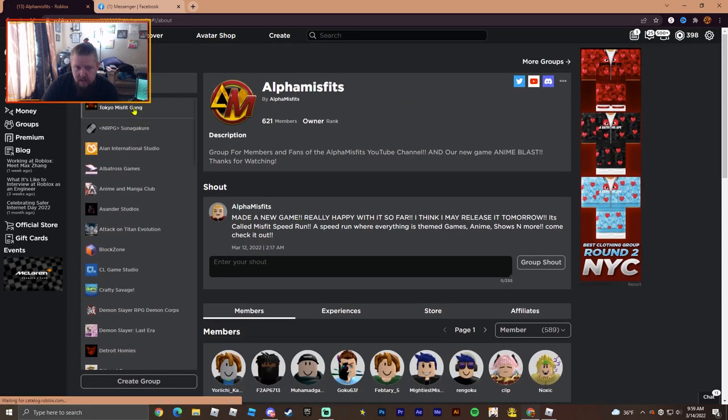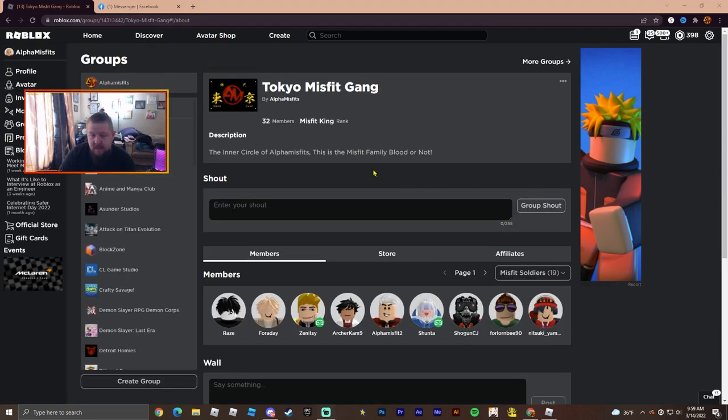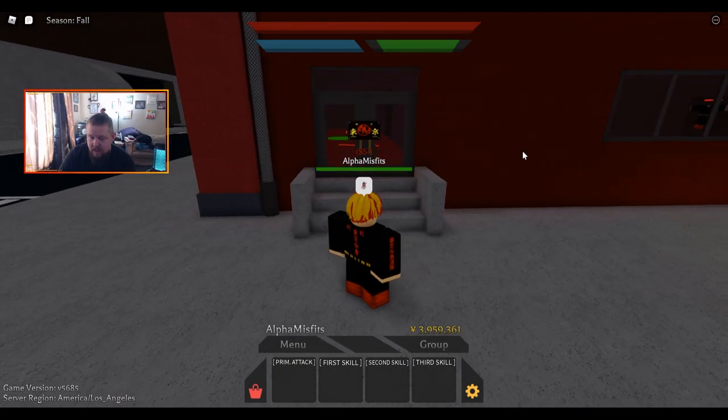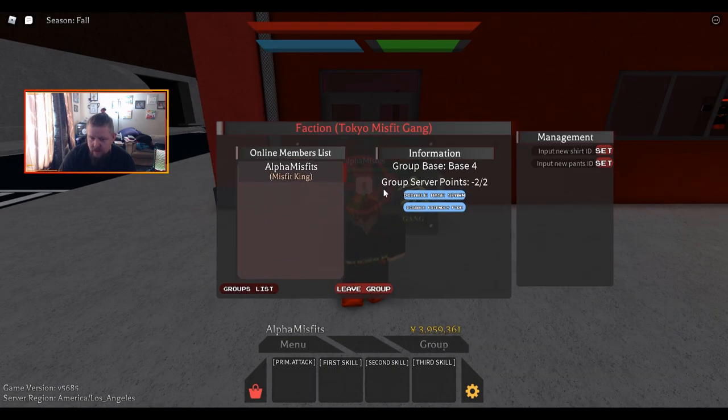After you do that the group is made. Right here — I'll move out of the way — there's a number, and that's what you're gonna need. Now we're gonna get back into the game. Come right down here where it says 'Group.' There will be a field where you can enter an ID. That's where you'll paste it in and join. That's also how you could join mine if you want to. If you're the leader of that group on Roblox, you'll be the leader in here as well.